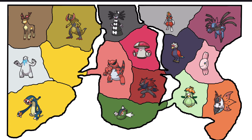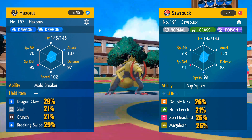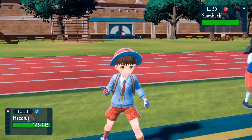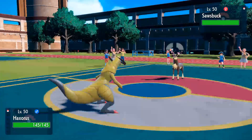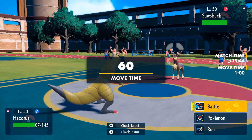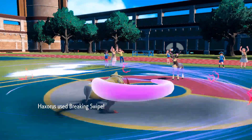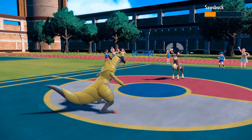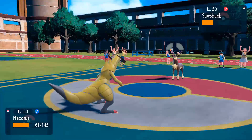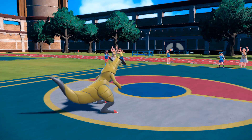Battle number two: Sawsbuck versus the great, powerful Haxorus. I honestly don't know — there is one Pokemon that is going to be really strong because it's a Dragon. But I don't know if you can underestimate Sawsbuck — it has Megahorn, which does massive damage. But Sawsbuck is slower, which hurts when it wants to use Zen Headbutt. Breaking Swipe knocks out Sawsbuck — another three-turn defeat. How do you beat a freaking Dragon?